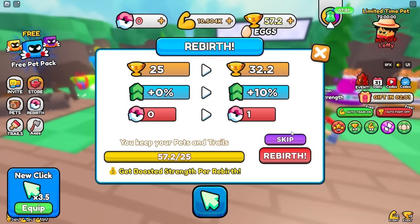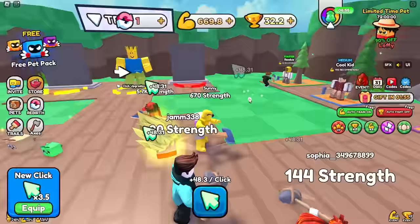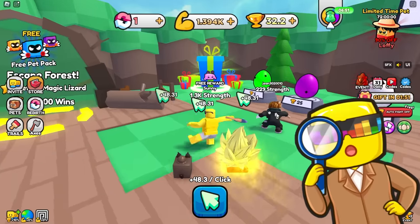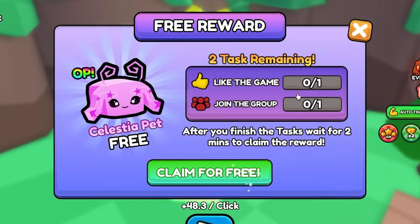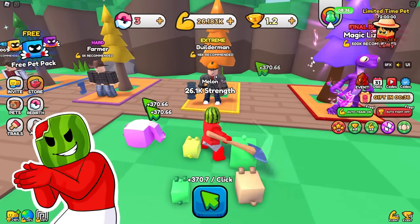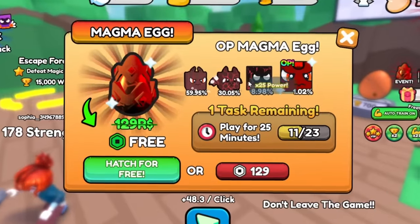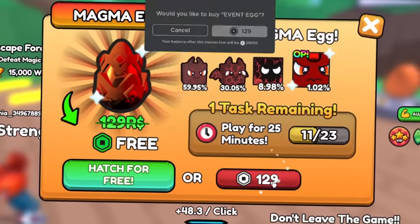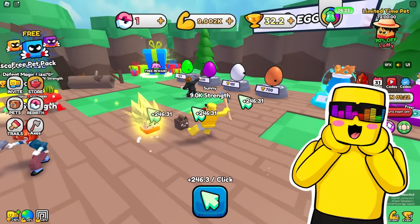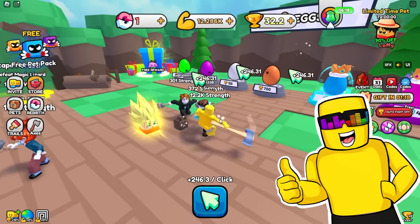Oh, let me rebirth. I get way more muscles now, but it cost me all of my saved up strength. What I do know, Sonny, is I need to save up strength and take down the builder. I'm going to open up a magma egg — give me the OP one. Legendary! Terry, times 25. Let's go.